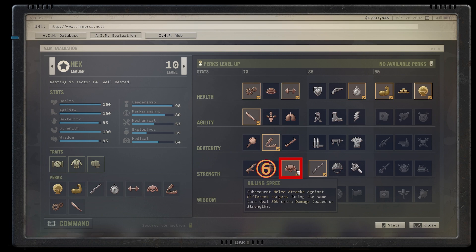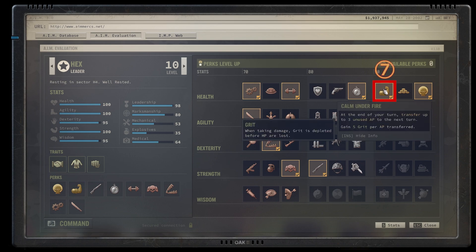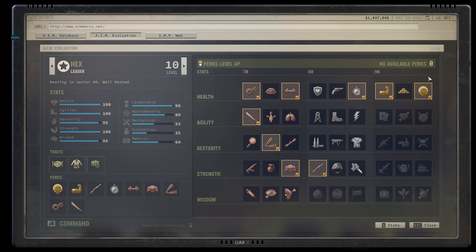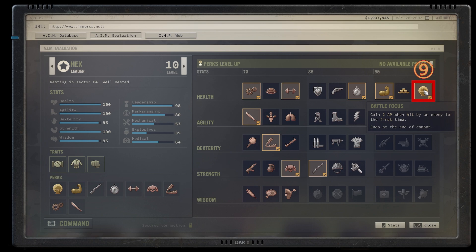At level seven I suggest grabbing Killing Spree, because by then you'll be hitting two or three targets almost every turn and that extra 50 damage gets applied constantly. Just keep in mind until you have 100 strength you'll do a little less, since it scales with strength. At level eight I went with Calm Under Fire for that extra attack with full grit ready. At level nine go for Shock Assault — 30 crit chance with melee weapons is obviously very strong. At level ten, Battle Focus gives two extra AP, which combined with morale boost, well-rested, and 100 agility can get you around 24 AP per turn.